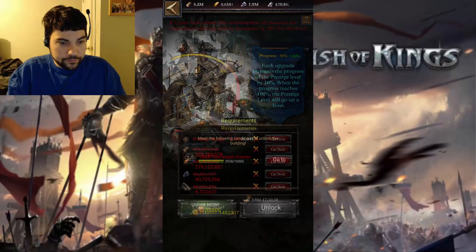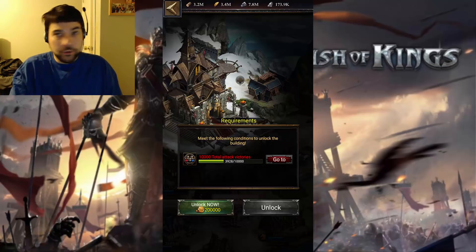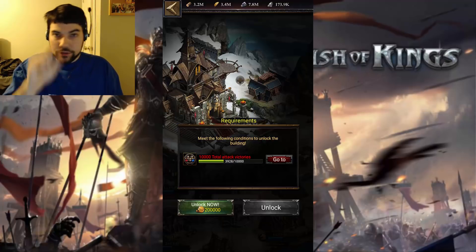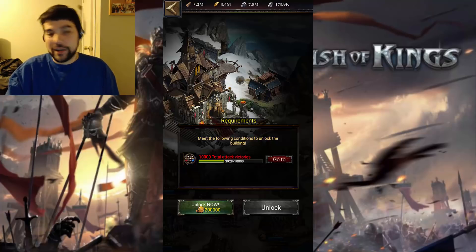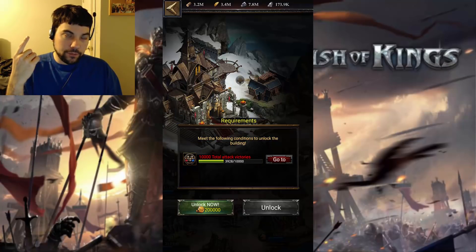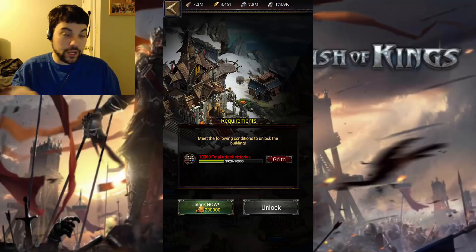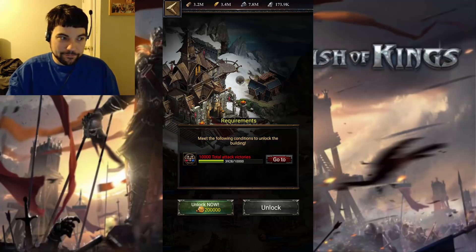Your next requirement is you have to have 10,000 attack victories. Every time you attack an enemy castle and win, that counts as one victory. Being defeated doesn't count. Unless you're a super aggressive player, I would go ahead and unlock this via gold. If you've already used one for your Lord Level 45 — which is 100k gold — now it's doubled to 200k. I'd still use it.